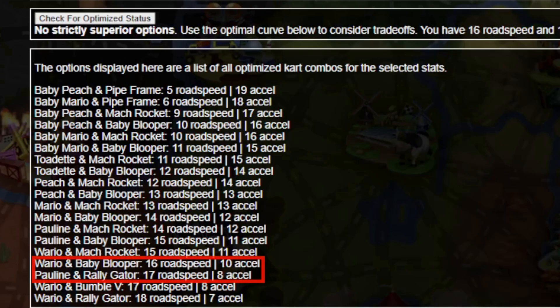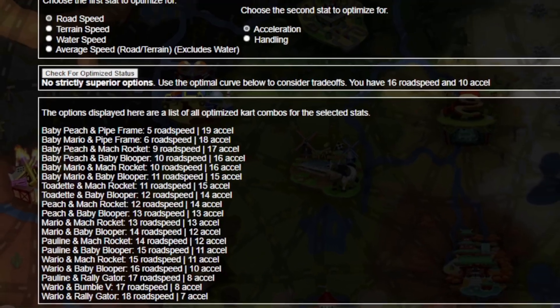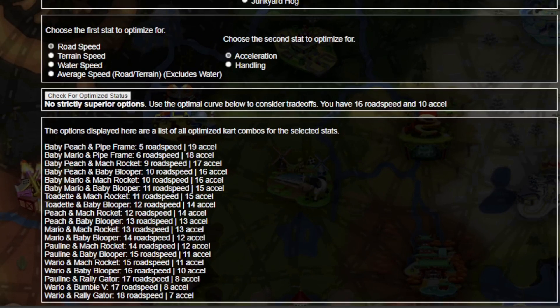It's also worth noting that this curve is not linear. To go faster than Wario, you're giving up 2 points of acceleration instead of just 1. And to raise your acceleration above 17 requires a steep investment of 3 points in speed. Now, it looks like the tool is working right, but to make sure, let's try changing the stats we care about.